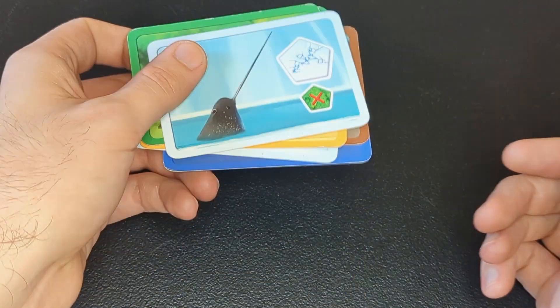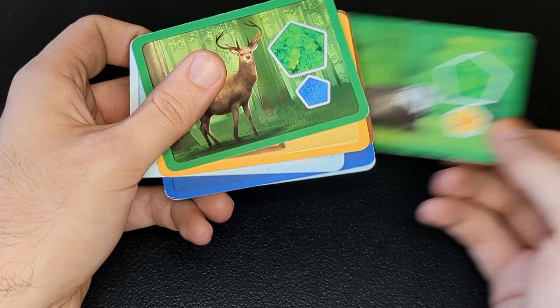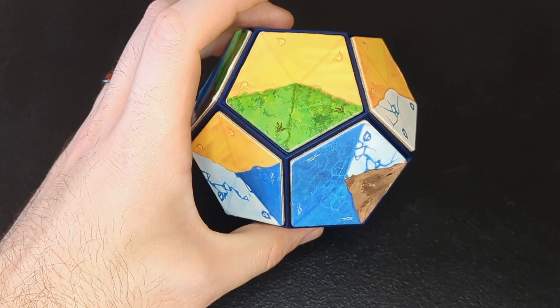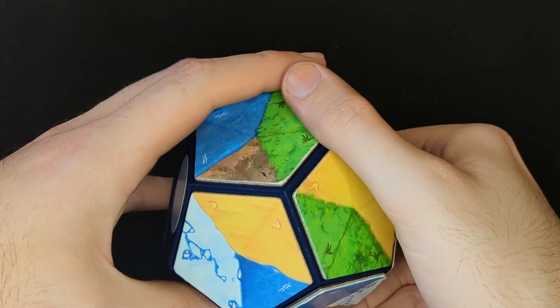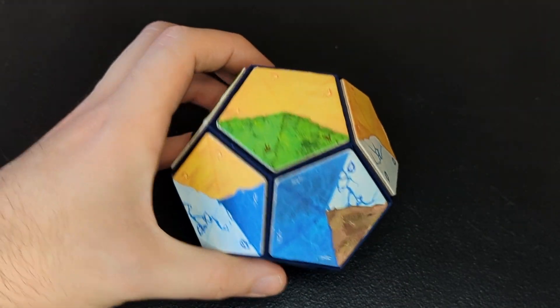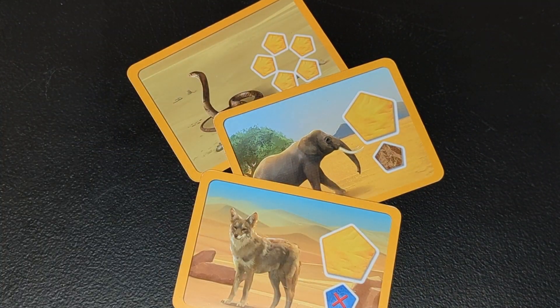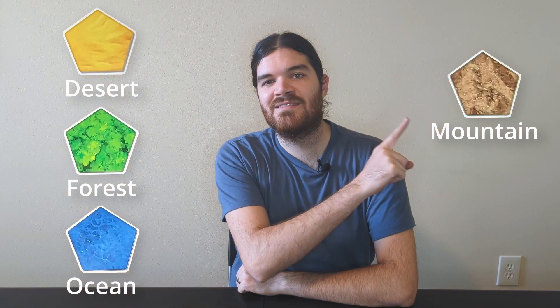Now, making a pretty planet is nice, but the main goal of this game is to collect animals. Each animal has a different kind of habitat they prefer, and there are three different ways that can be counted. For demonstration, I'll use a planet with just five tiles placed and all of them on the same side so they're visible together. To show how different animals can work as simply as possible, let's look at three different examples that each prefer the desert in different ways: the cobra, elephant, and coyote. These same rules will apply with other animals that prefer forests, oceans, mountains, and glaciers.